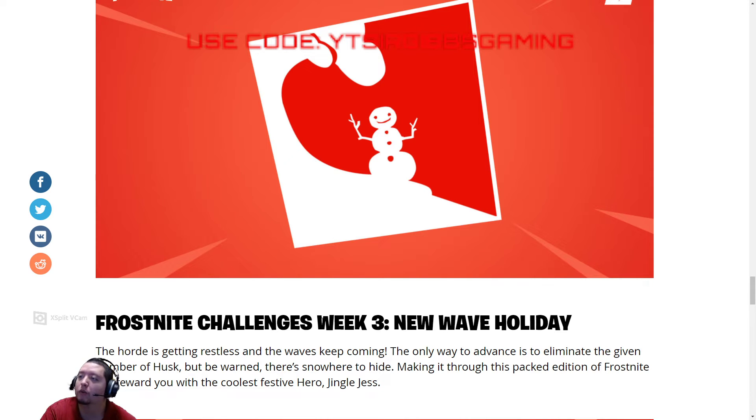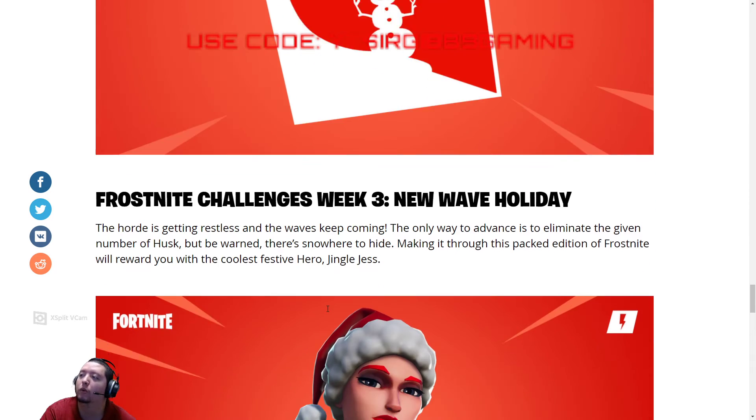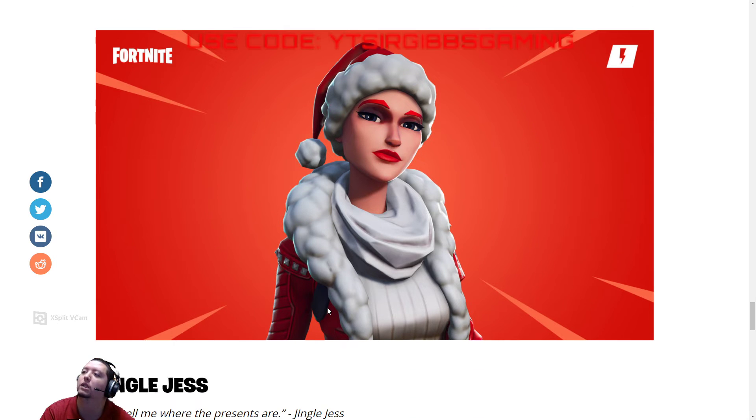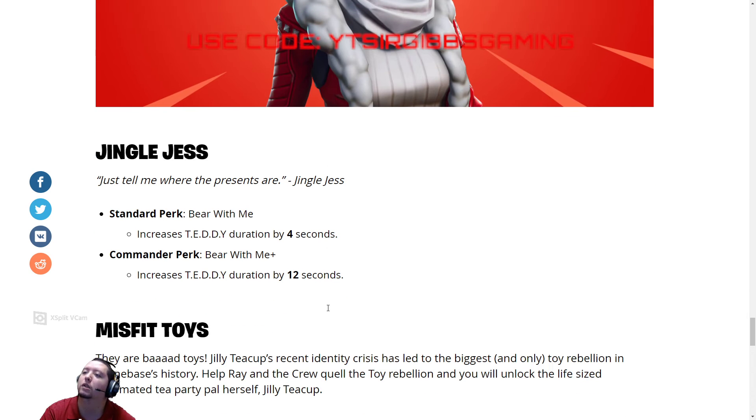Third week of next week they'll have the Fortnite challenge week 3 — new wave holiday. The only way to advance is to eliminate the given number of husks. There's nowhere to hide. Making it through this packed edition of Frost Knight will reward you with a cool festive hero, Jingle Jess. And you got Jingle Jess — Jingle Jess is nice.